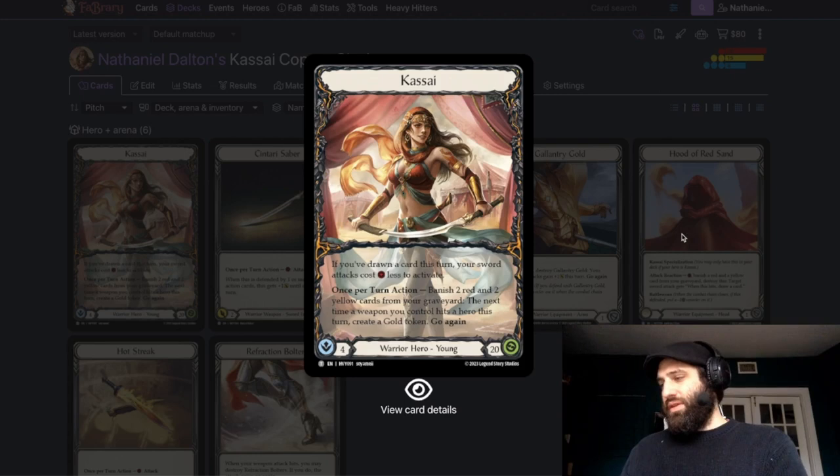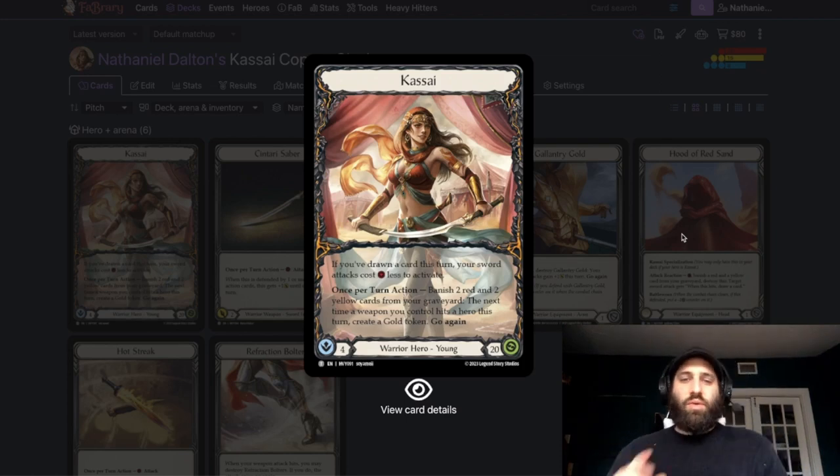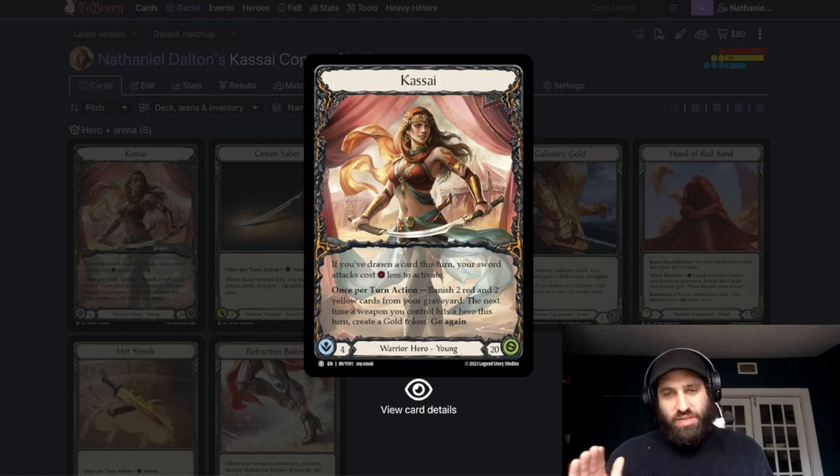Her tech says: if you joined a card this turn, your sword attacks cost one less to activate once per turn. Vanish two red and two yellow cards from your graveyard. The next time a weapon you control hits a hero this turn, create a gold token. Go again.